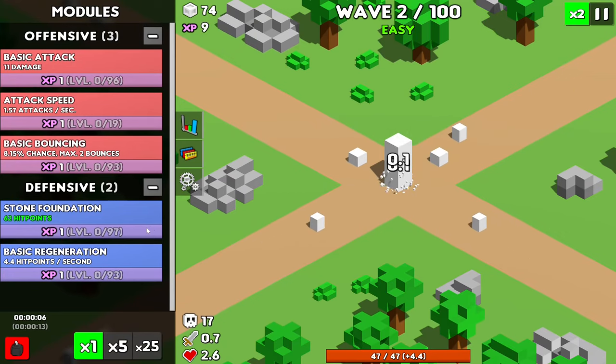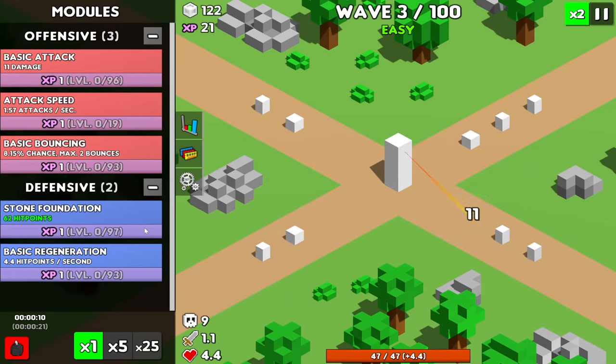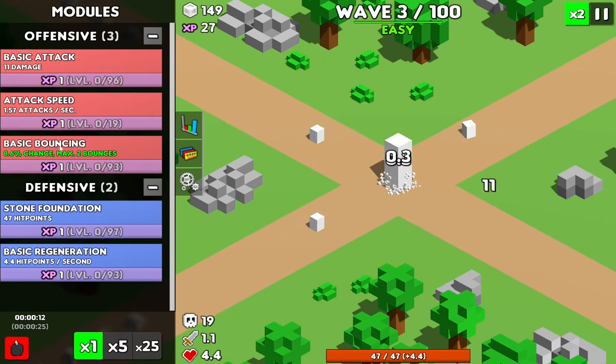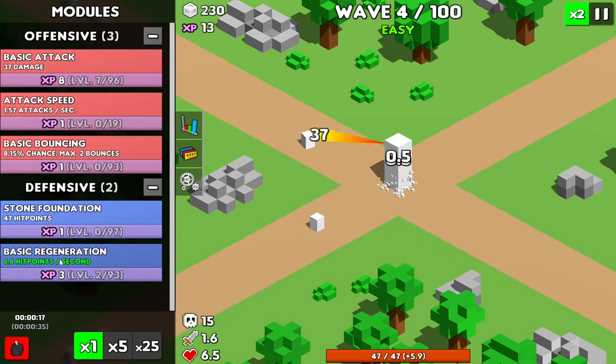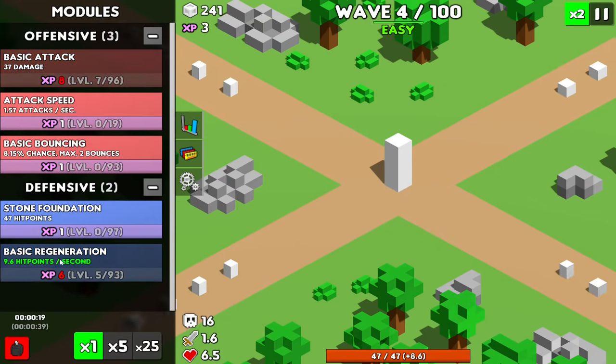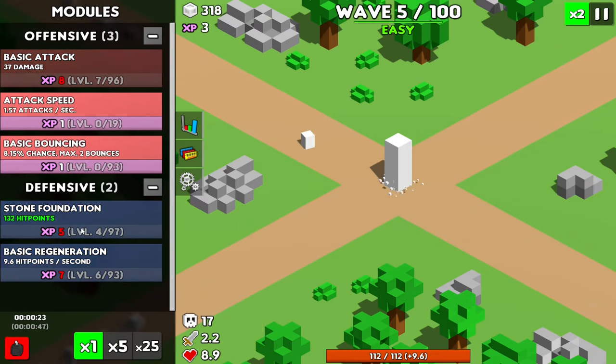Alright, so we now start with 47 hit points and 4.4 health per second regenerated — that's pretty good. Let's actually get the regeneration up to like 10 hit points per second. And that takes care of that.